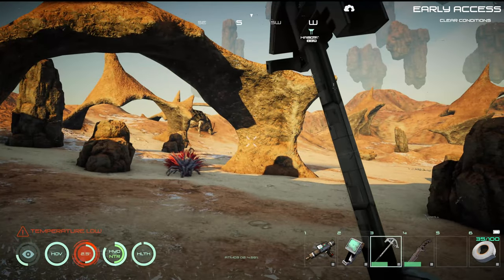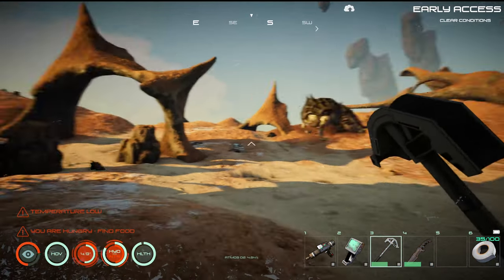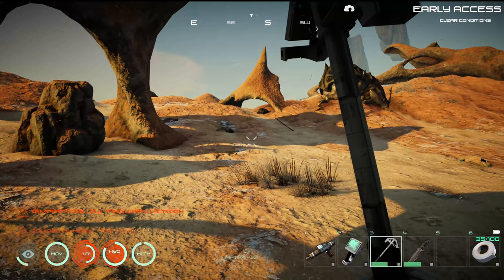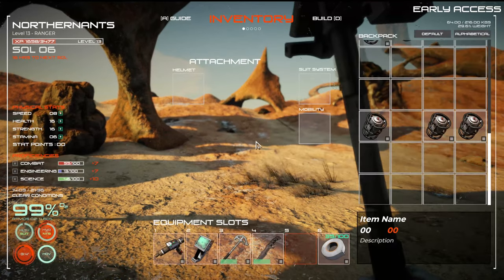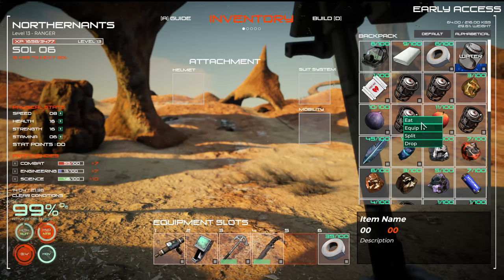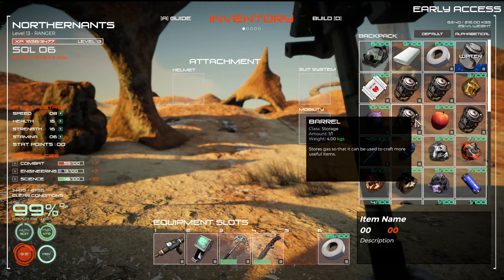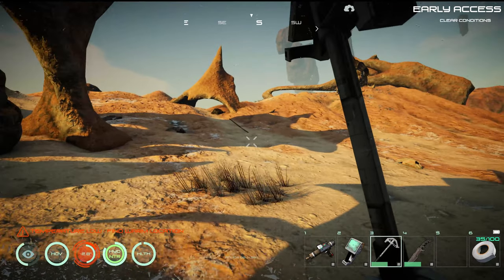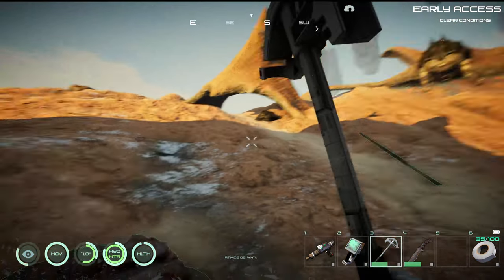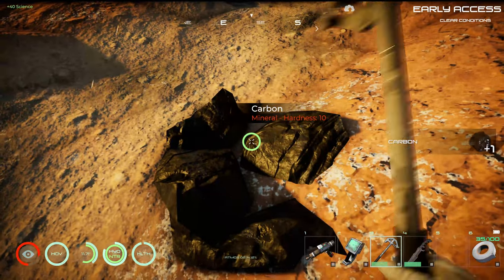Let's get out of here, we're pushing our luck. Should we attack that thing? Starvation warning — did we bring some food? Good. There's another outcropping right here. Looks like another carbon.